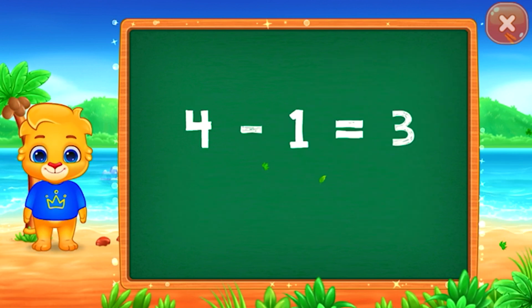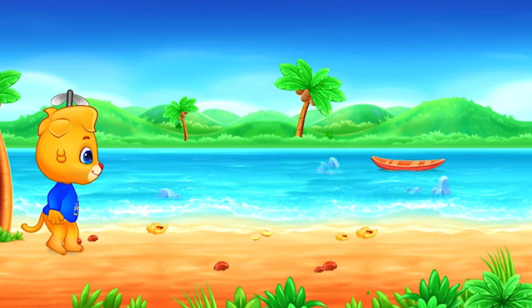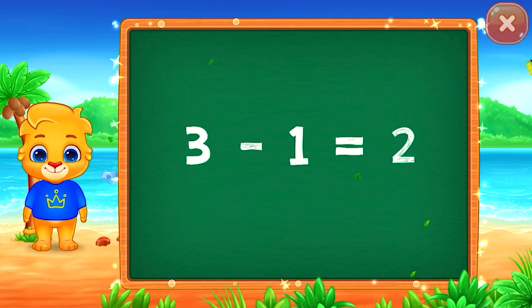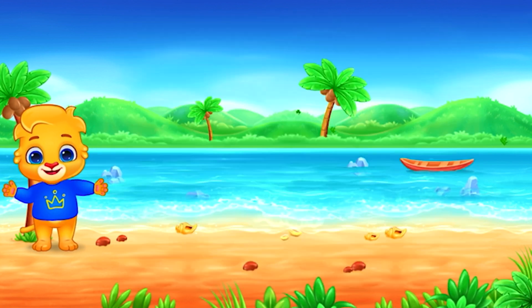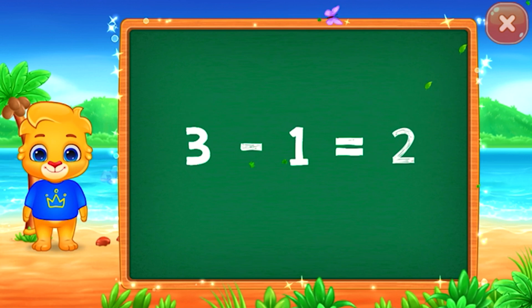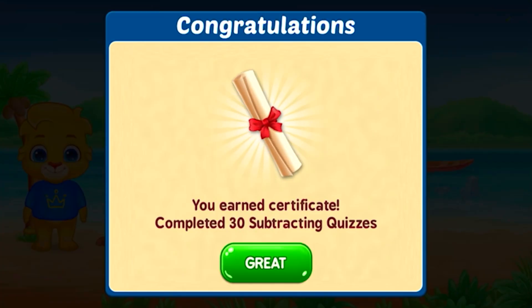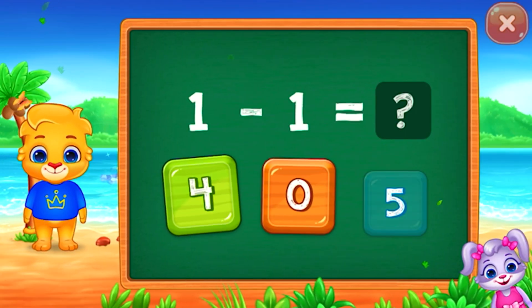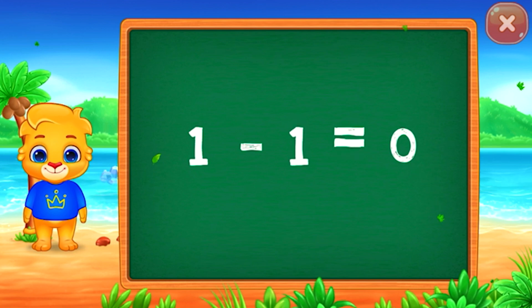3: four minus one equals three. 2: three minus one equals two. 2: three minus one equals two. Woohoo! 0: one minus one equals zero.